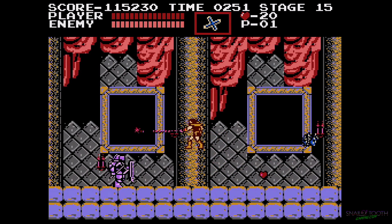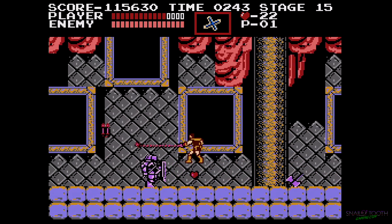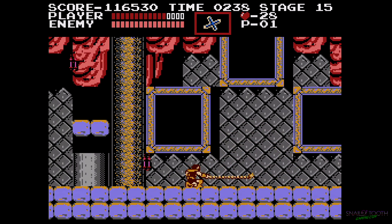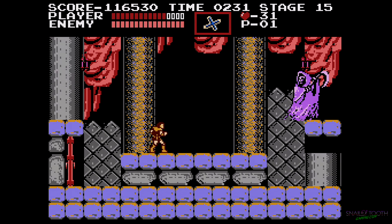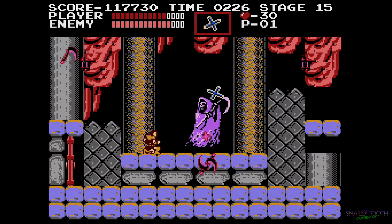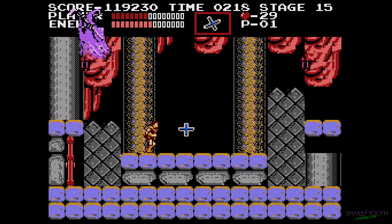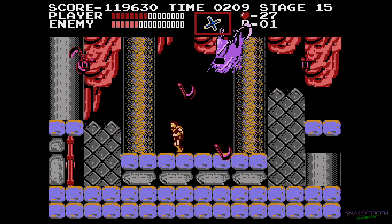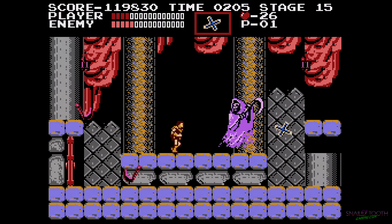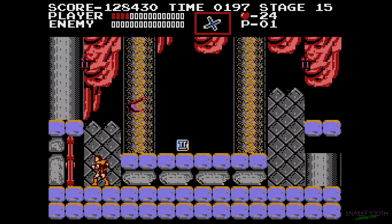So far, so good. You gotta kill these things and just hope that you hit the Grim Reaper. I love when Simon Belmont can jump backwards — I don't know how to make that happen on command, but it looks pretty cool. You've got to kill these sickles. Yes! Oh thank goodness.